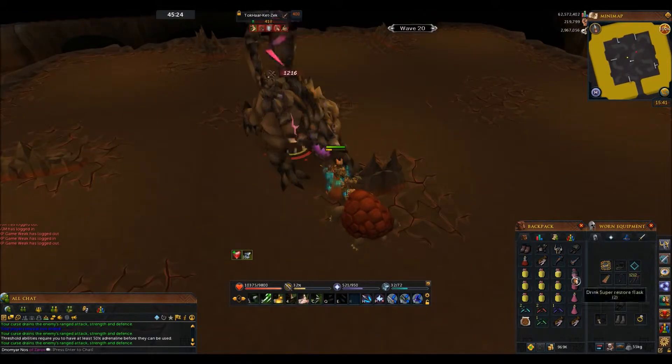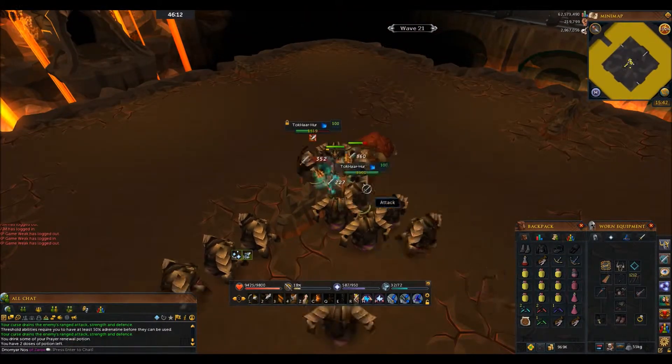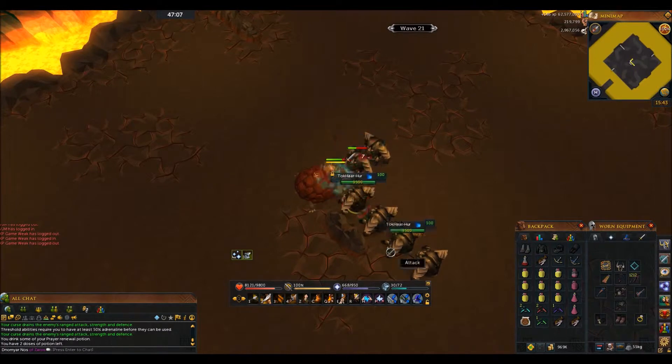Finish off this mage, and then you'll see a cutscene where the L-shaped rock is no longer there. That's not a problem because you'll be using the middle rock for the rest of the kiln. This wave is a great wave to use Soul Split on — if you have ice barrage, it's over immediately.